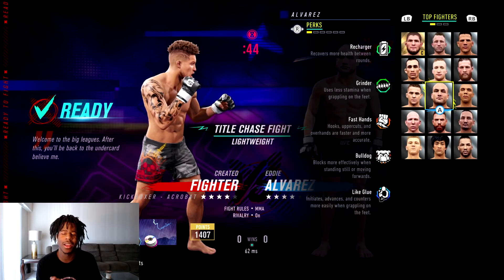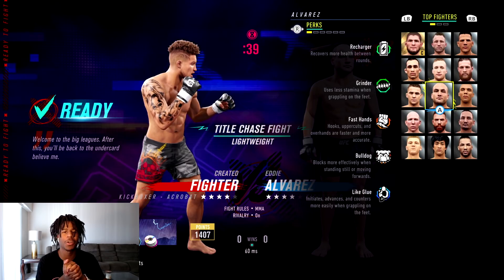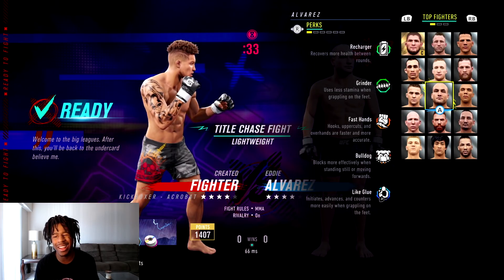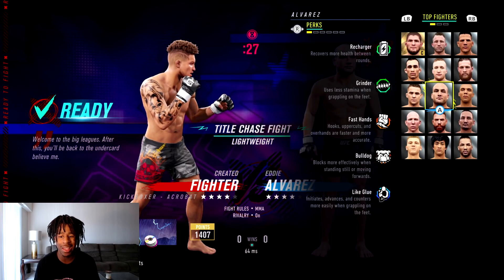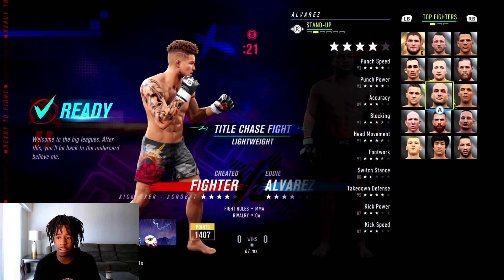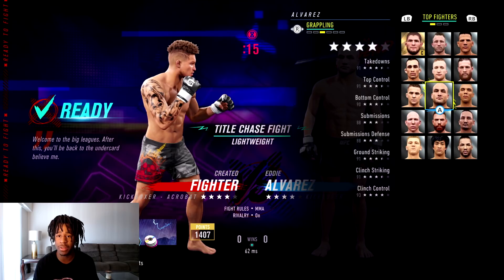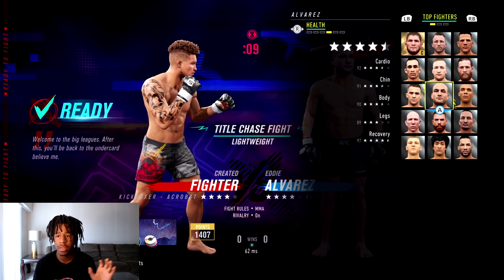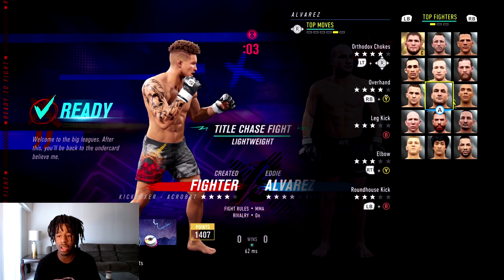What's going on guys, I am Pryoxus and I'm back with another video — legendary fighter showcase, not a regular fighter, this is a legend in the UFC. As you can see on the thumbnail and title, we're using Eddie Alvarez. His perks are Recharger, Grinder, Fast Hands, Bulldog, and Like Glue. His stand-up speed is 93, power is 93, everything else is pretty good — not great with kicks. Switch stance is bad, takedown defense is elite, takedowns are good. Health stats are nice, recovery is 97, and he has good leg kick, elbow, orthodox chokes.